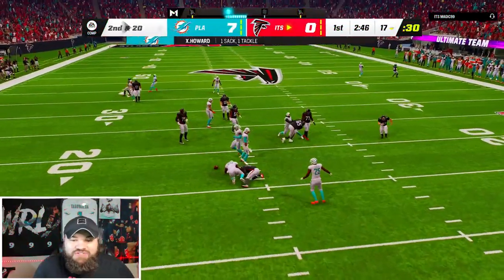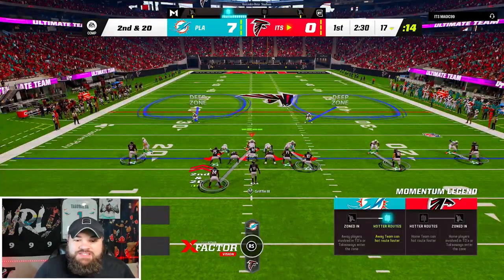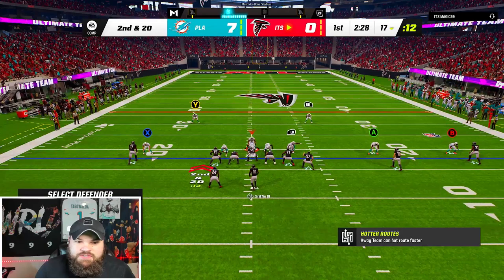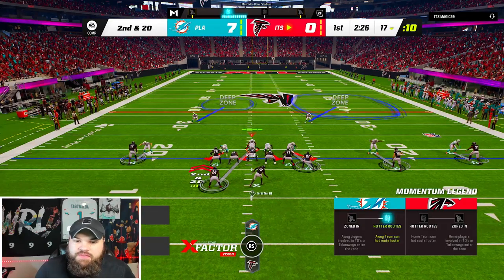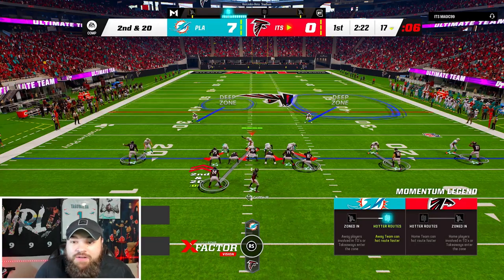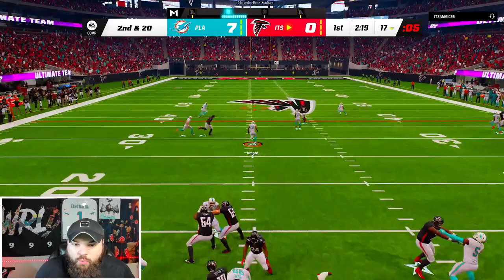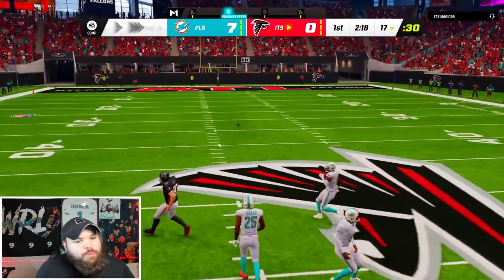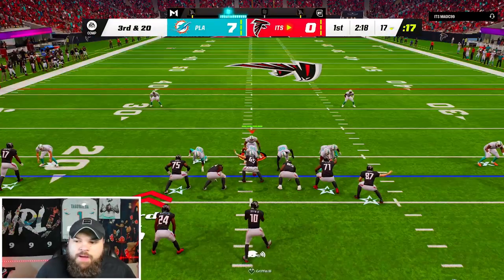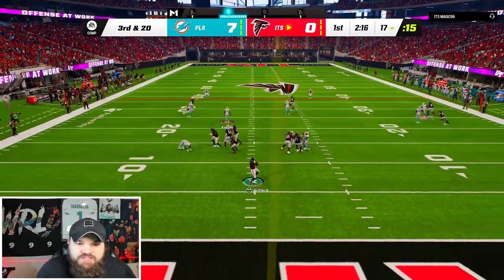First and 10 right here, we get pressure and Xavier Howard actually gets the sack. I rarely ever blitz Xavier Howard because he's essentially our best coverage player. But this time we're going to be on the running back, and if the running back goes out on a route, I'm about to do something nasty. Running back doesn't go out on a route — we're on the post right there. Almost a good high ball but Xavier was on that.